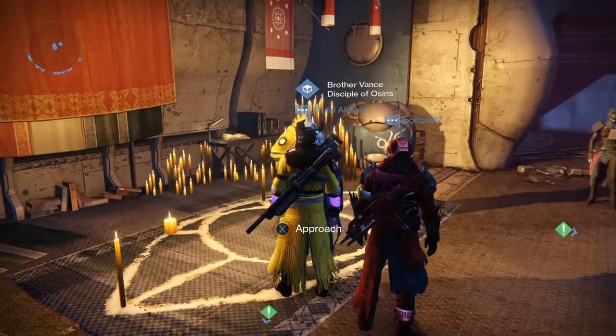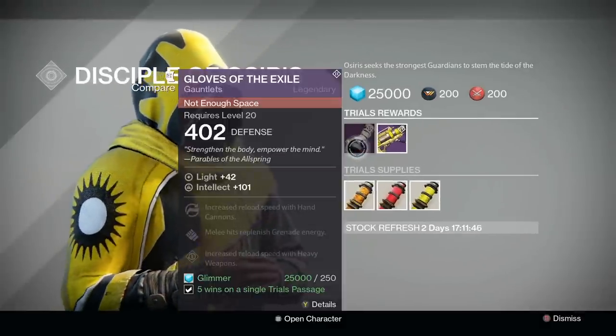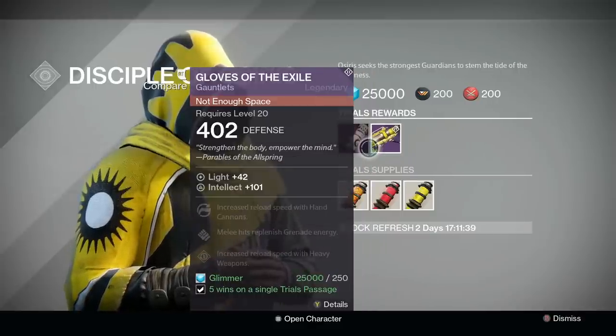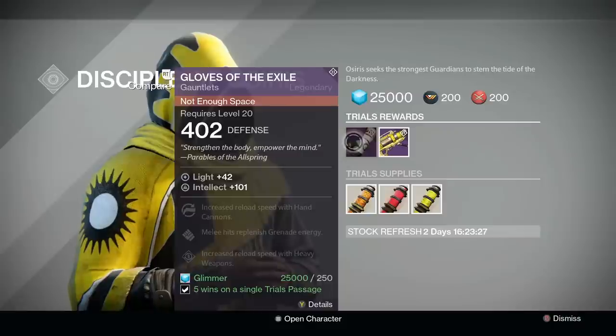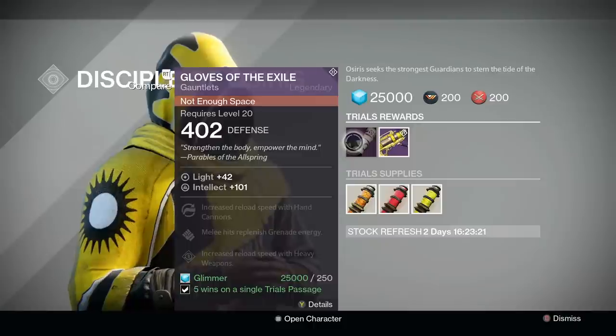If you're looking to farm armor or weapon parts, you'll want to use your glimmer to repeatedly purchase and dismantle the Trials of Osiris gun or armor piece. If you're dismantling the gun, you can expect roughly 130 weapon parts per 25,000 glimmer. As for the armor, you can expect between 130 to 210 class materials, depending on the armor piece, as the prices vary. Keep in mind, class materials will be convertible into armor parts during the Taken King, so it shouldn't matter which one you stock up on.